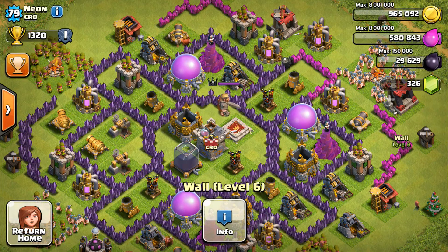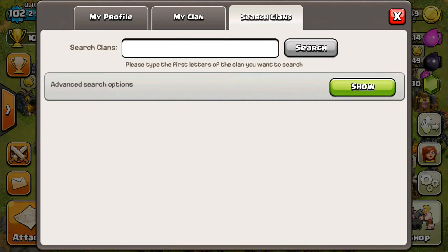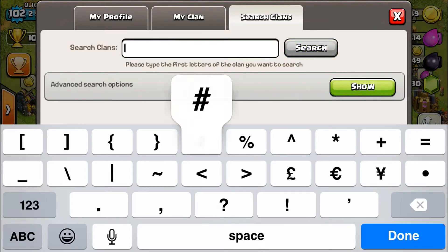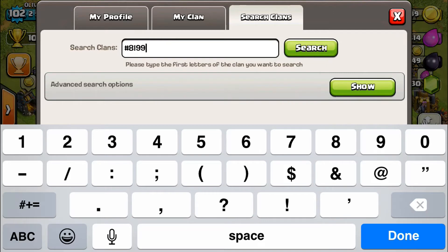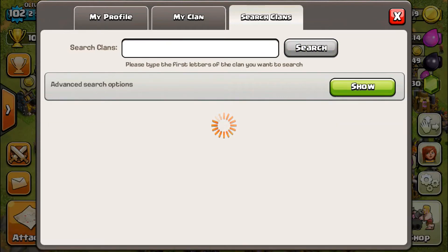Let's go to the next guy - his name is xx Fantasy xx and he's in the clan IC Tuition. He's got a clan tag here. Unfortunately, Fantasy's base is not there, so we'll go to the next guy.